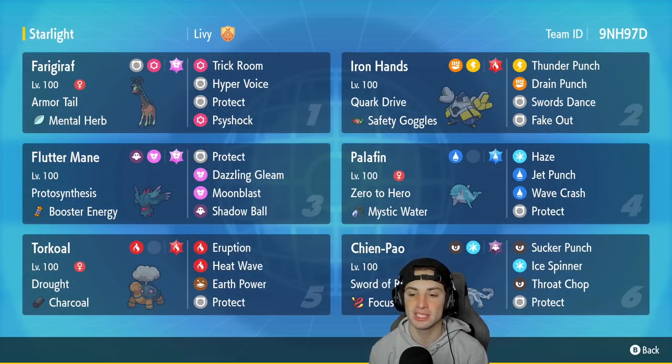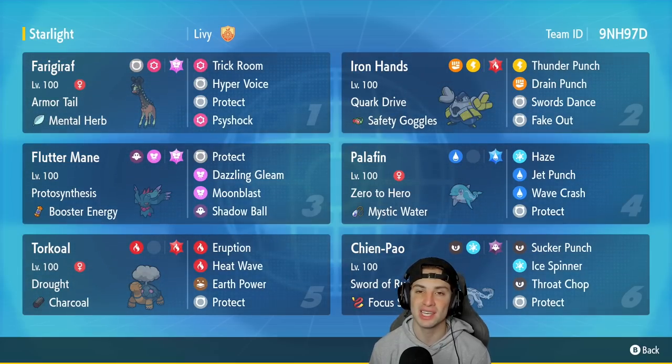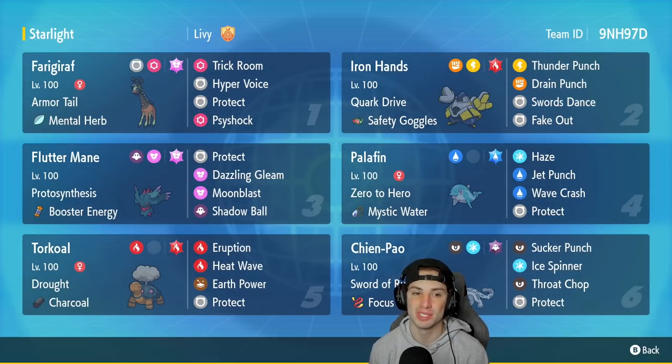The final Pokemon on today's team is Chien-Pao, our only Ruinous Pokemon. Chien-Pao is really really fast, hits hard, helps out our physical attackers — you really can't go wrong with it. It's got Sword of Ruin, Focus Sash, Sucker Punch, Ice Spinner, Throat Chop, and Protect. If you want to rent this team, the rental code is at the top right-hand corner. Let's hop on that ranked doubles ladder and grab some wins!